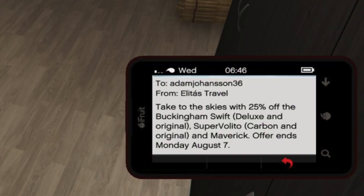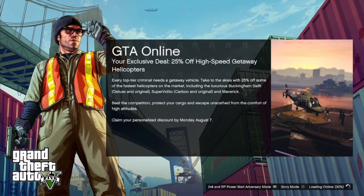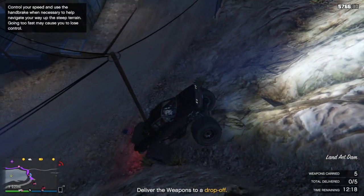So literally these are the only secret sales going on this week. Are you kidding me? This was kind of confirmed by an in-game notification. If you have the secret sales, you could possibly see them via an email on your phone that says take to the skies with 25% off the Buckingham Swift, Super Valito, and Maverick — offer ends Monday August 7th. You might also see it on the loading page — it says exclusive deal, 25% off high-speed getaway helicopters, including the Swift, the Super Valito, and Maverick. Claim your personalized discount by Monday August 7th. That is the only discount going on for these secret or targeted sales.